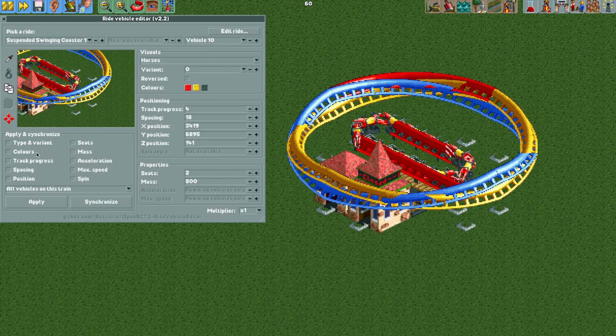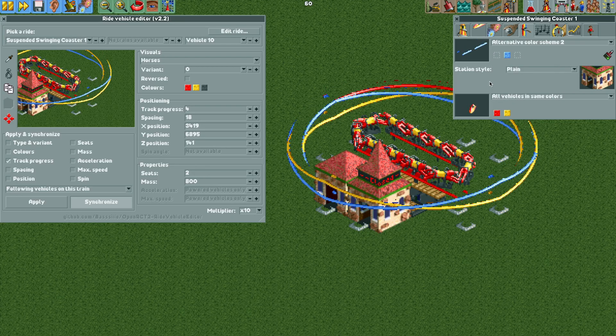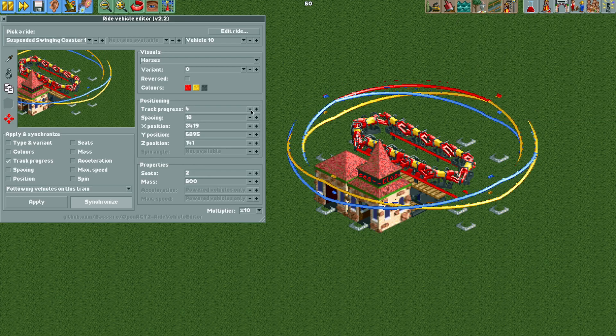We're going to select track progress, then change this to following vehicles on this train and hit the synchronize button. Now we're going to change the multiplier to 10. I want to make some of the track invisible just to make it easier to see — make the spine invisible so only the rails have color. That's a little easier on the eyes.